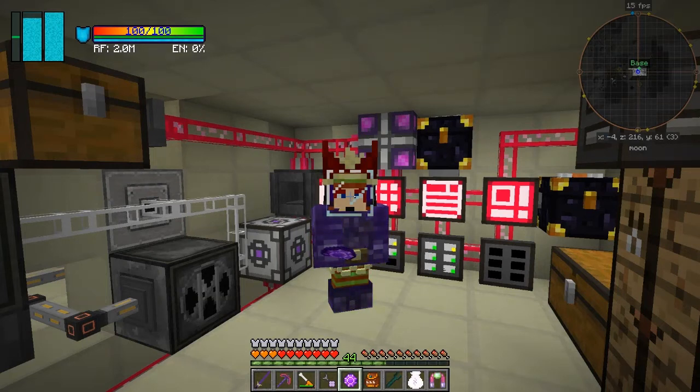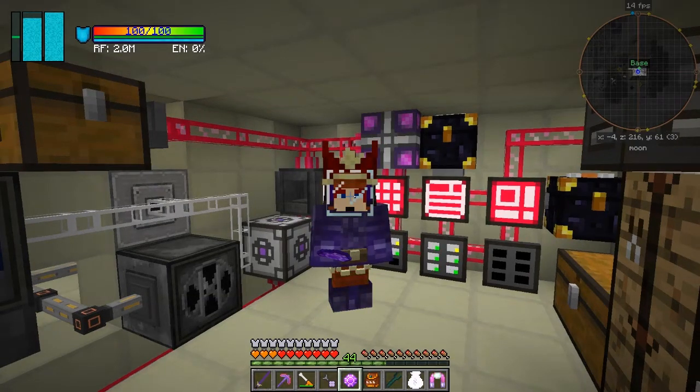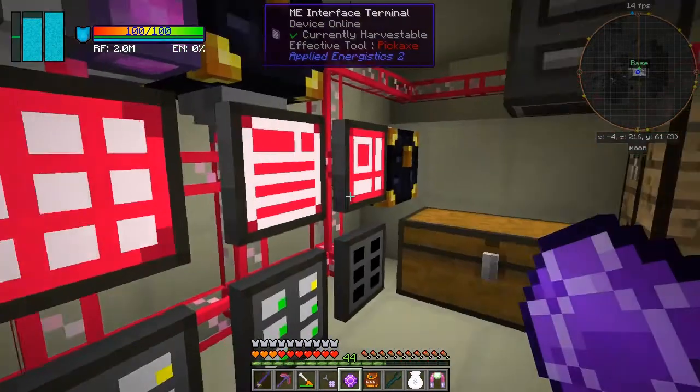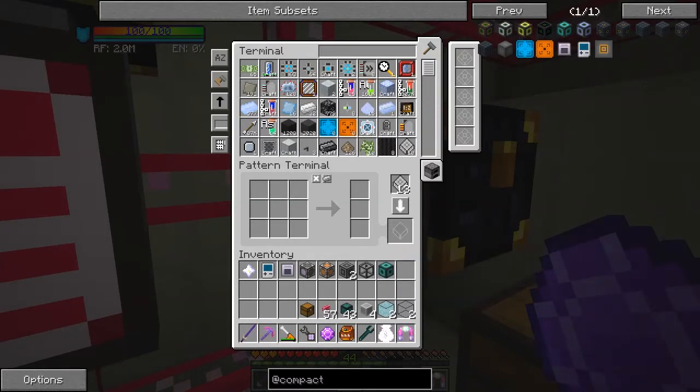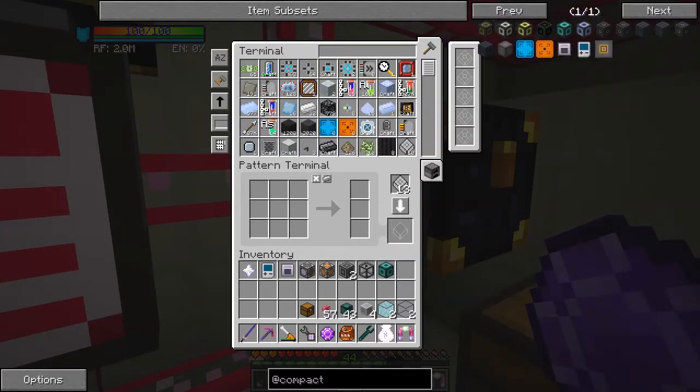I'm also going to demonstrate it with a little bit of crafting from AE2. These are the items you get from the compact machines mod. There's not that many items from compact machines — basically you've got different rooms at different sizes, going up from three by three to fifteen by fifteen, or thirteen by thirteen.